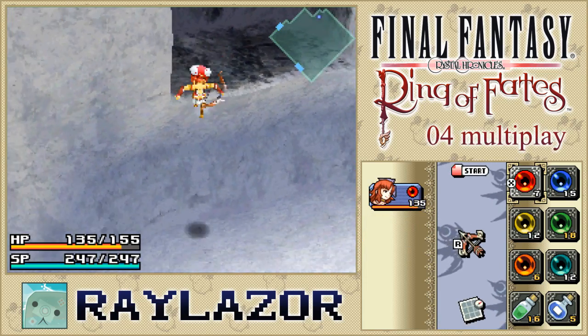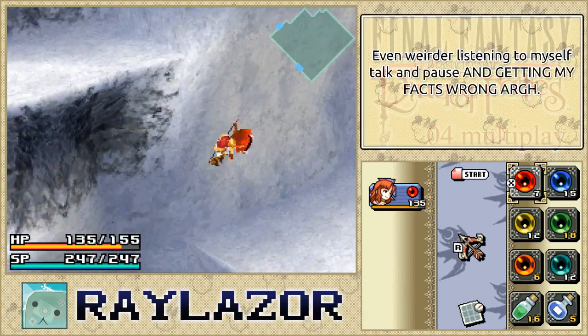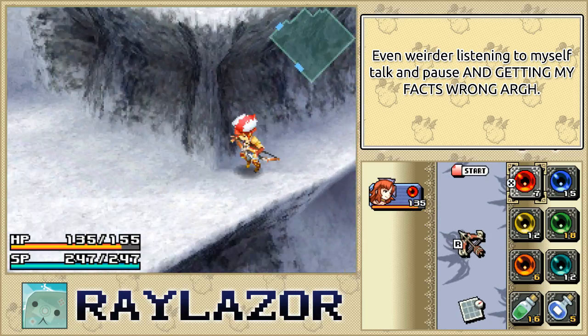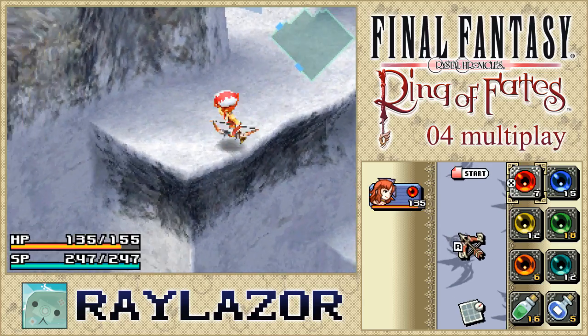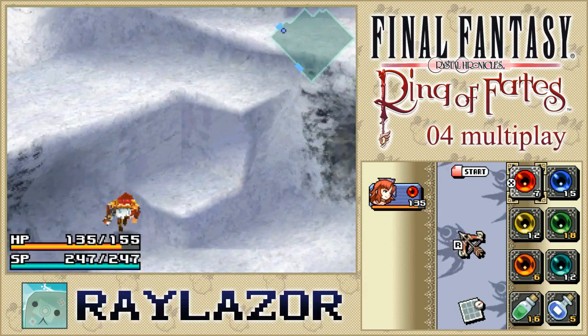You see, story mode has a lovely barrel hanging out over here which contains HP boosts — two HP boosts actually if memory serves correctly. Apparently they're not in multi-play, probably because of that Yuke ability. Still a little unfair if you ask me since they left the Moogle plant here. I'll show on screen right now a video of me getting a lovely HP boost in this little area in single player.